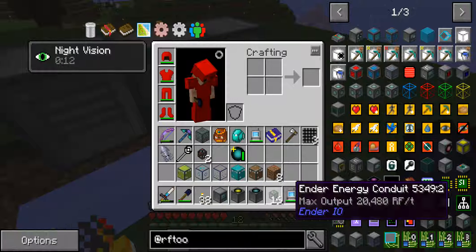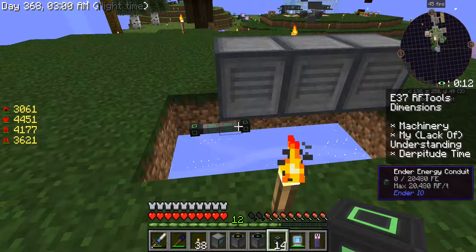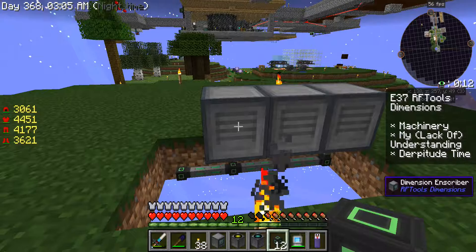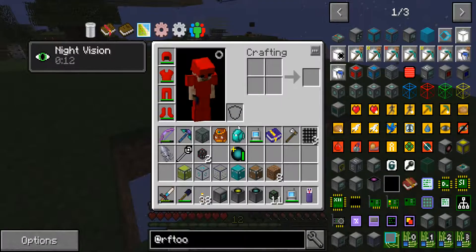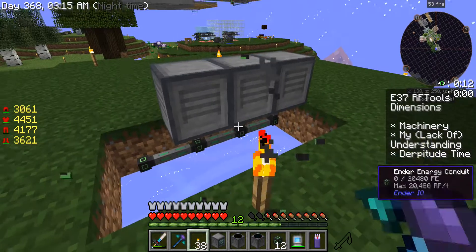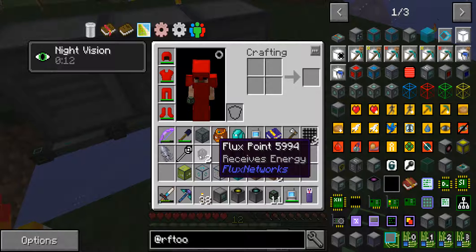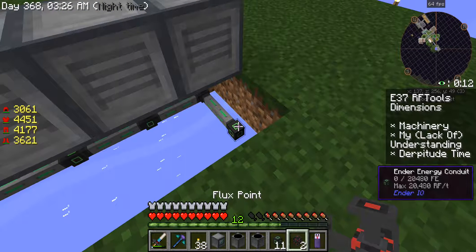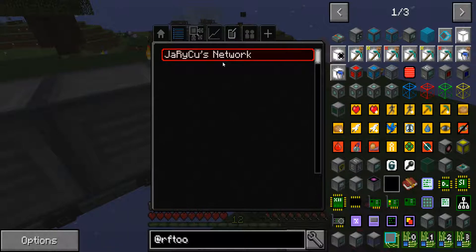We're going to run some conduit. The inscriber doesn't seem to take power because it's not connecting to anything. But I can put this directly onto a conduit — yes, I can — and let's put this on the network.